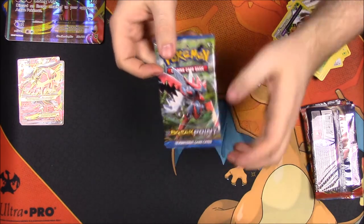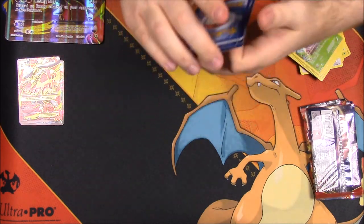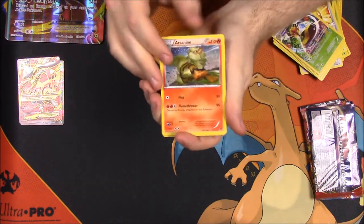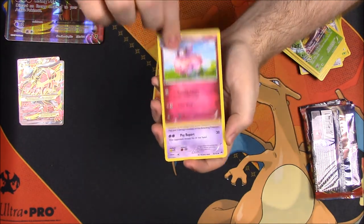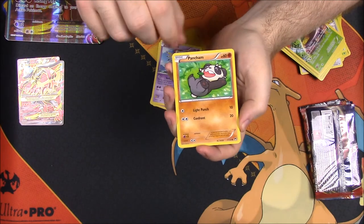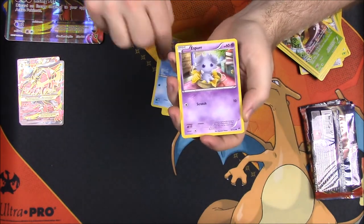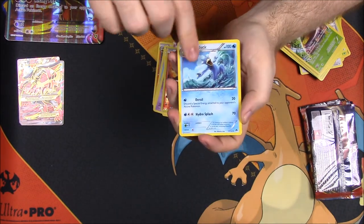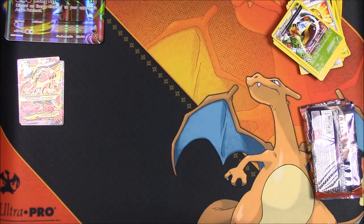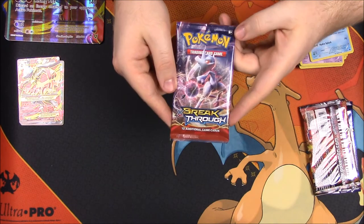Next up is BREAKpoint. Doing one, two, three — this time we have an Arcanine, Aromatisse, Crabominable, Pancham, Blitzle, Staryu, Espurr, Ferroseed, reverse holo Heatmor, and Golduck as the rare. Still not getting anything amazing so far.